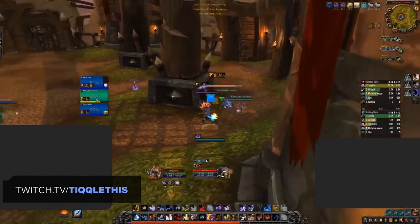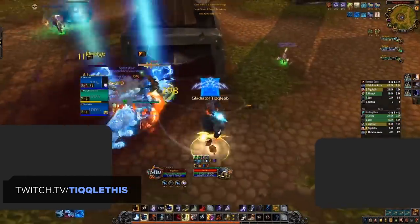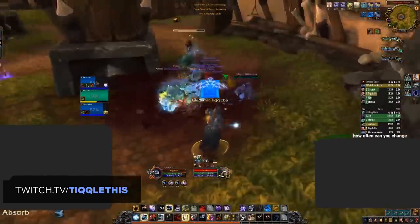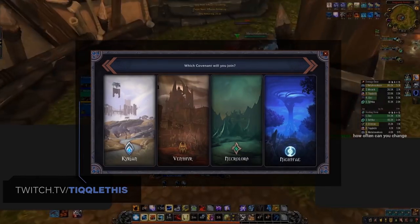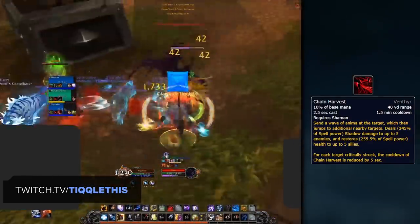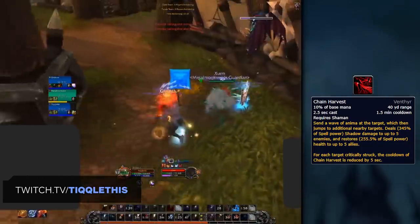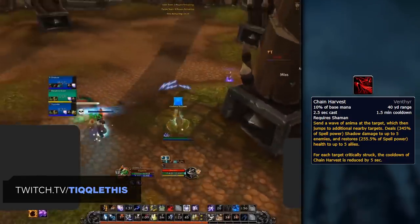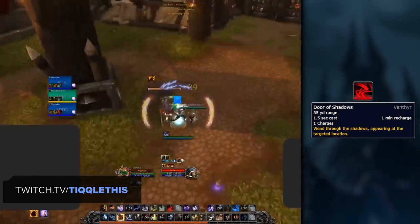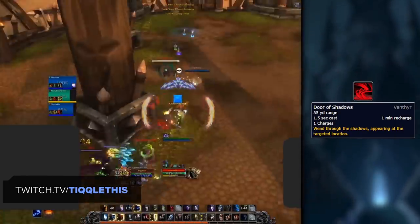If you've been around since Legion, you'll be familiar with the term Borrowed Power, which is set to continue into Shadowlands. You'll need to start by choosing the best covenant for your class, which will give you access to two abilities among a whole host of other perks. Currently, we're recommending the Venthyr as the best overall covenant for Enhancement Shamans. The main reason is the Venthyr ability Chain Harvest, which scales with Maelstrom Weapon stacks, doing a ton of damage offensively as well as healing. Picking up the Venthyr also gives you access to Door of Shadows, another gap closer which can even be utilized on Z-axis maps — great for a spec with such limited mobility.